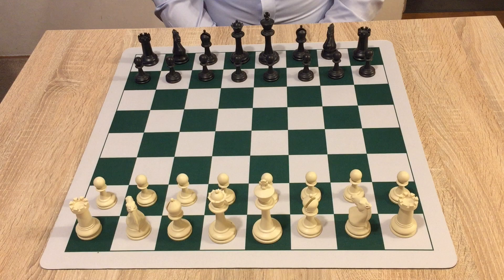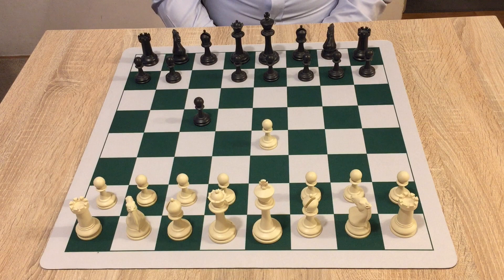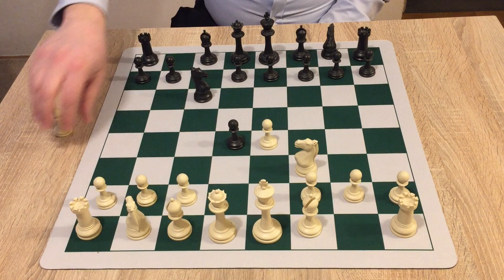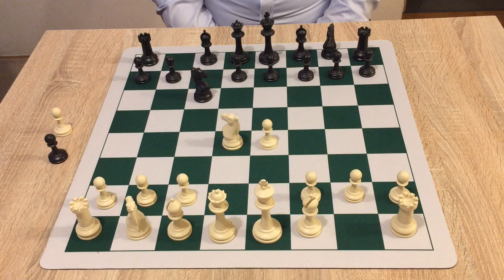Please tell me in the comments how you like this 3D presentation. So white in the game played e4, black responded with c5 — playing the Sicilian. Knight f3, main line. Knight c6, they are going for the open Sicilian. D4, c takes d4, knight takes d4. Most games in the Sicilian start this way, so this is just the open Sicilian.